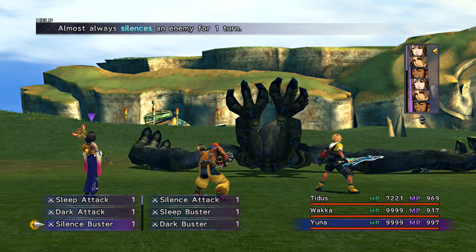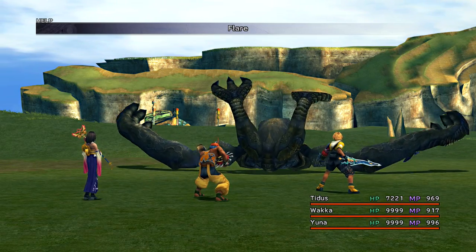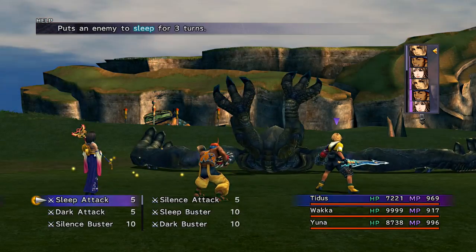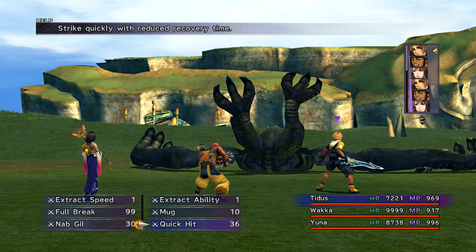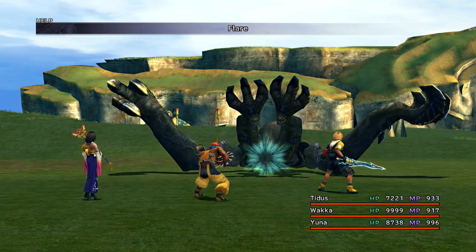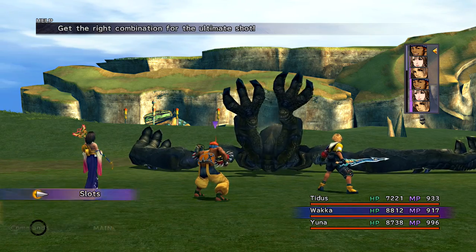Once you can land two hits on him at the full damage limit, he should be put on his back. At that point his counterattack is going to be a reflected Flare, which is the reason we took the time to put Shell on everyone — that way spells don't do too much damage. Once you get to this stage of the fight, it's going to be pretty much the same strategy of quick hit pinata-ing him until he dies.